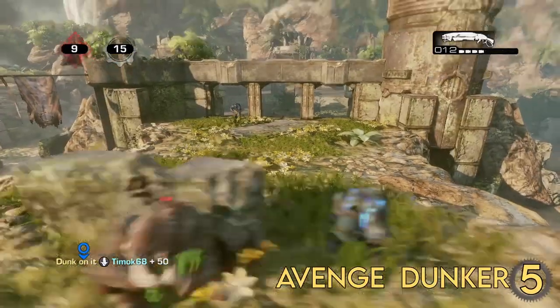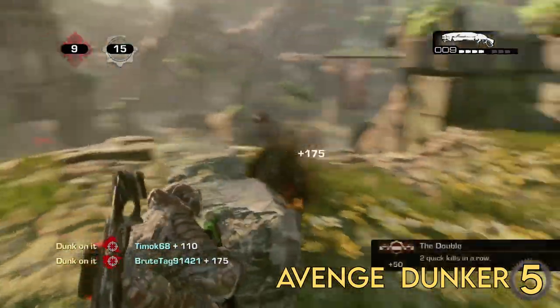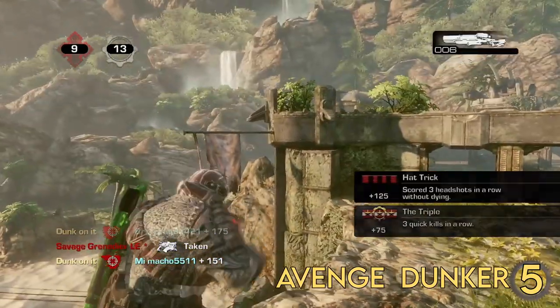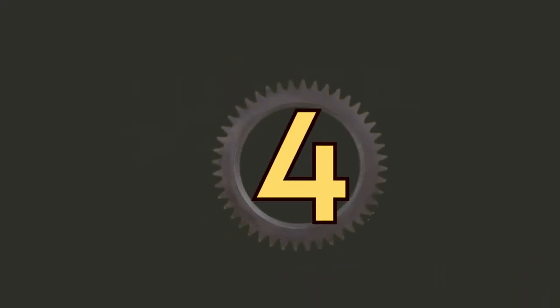Now we have at the number 5 spot, Avenged Dunker starting us off, playing with his food here on Sandbar. He's going to get the first down headshot, then the Onix Guard there, and then the trip on screen with the long shot and a switch feed. That is crazy. We start off the top 5 — Dunker, that's sick.